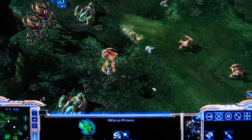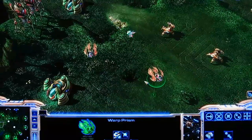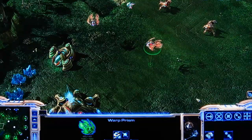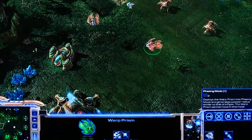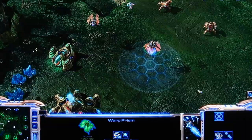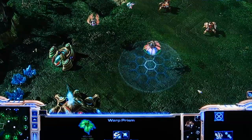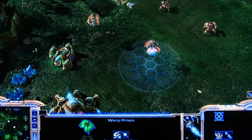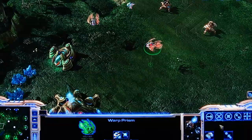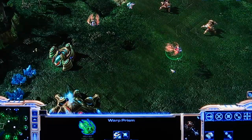Next up out of the robotics facility is the Warp Prism. The Warp Prism is basically the Protoss's dropship. The unique thing about it is that it can also deploy into what you could call pylon mode, which creates a power ring like pylons do. You can use that to power buildings and warp in units from the warp gate. The Warp Prism is an armored mechanical psionic air unit with no attack.